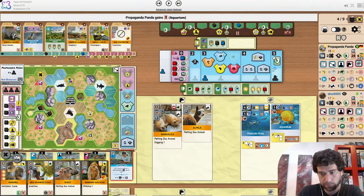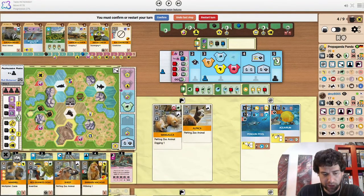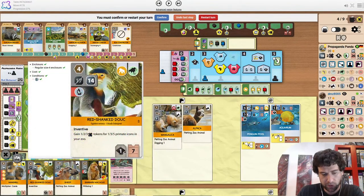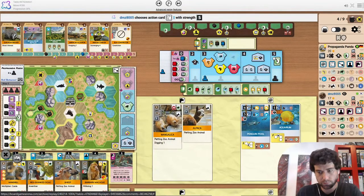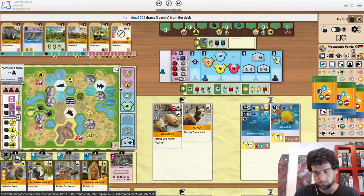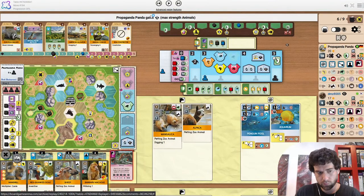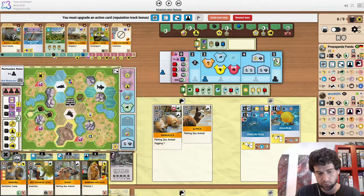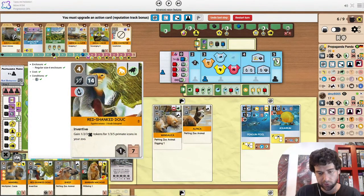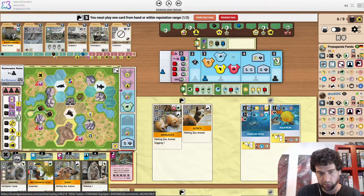That is the spot for it. Third water icon for Aquarium. Now I guess you could play the monkey or the sheep. The X tokens actually give the same amount of appeal because of Baboon Rock, so I like the Primate here first.